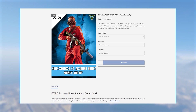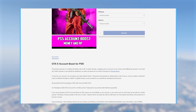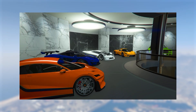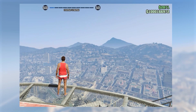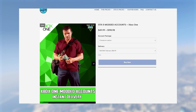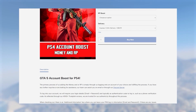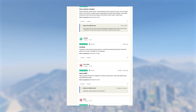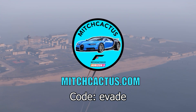If you guys don't want to have spent hours grinding out these glitches, be sure to check out the instant delivery modded accounts from mitchcactus.com, which is available for Xbox, PlayStation, and PC. That comes with between 50 million to 1 billion dollars as well as RP level 100 and more. They also offer account boost, meaning that an existing account of yours can have money or RP added to it. These guys have over 4,500 reviews on their official Trustpilot page and are by far the most highly reputable modders. There will be a link in the pinned comment and description — be sure to use code 'evade' for 5% off.